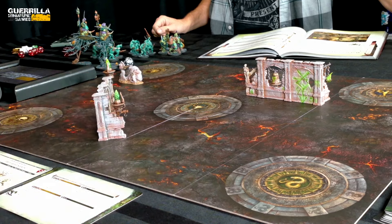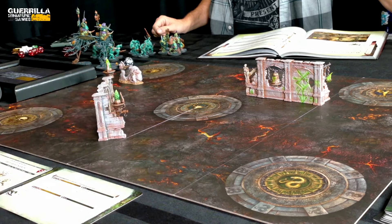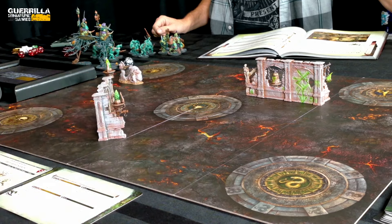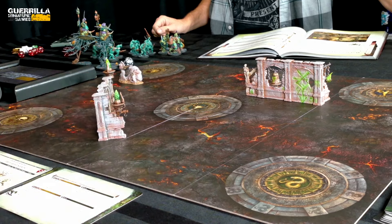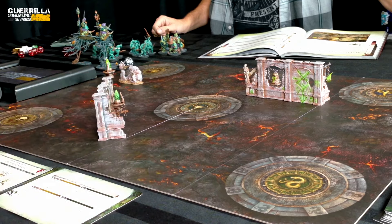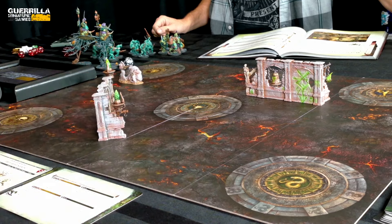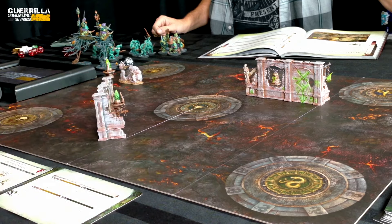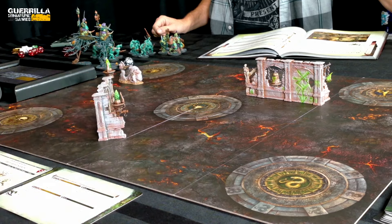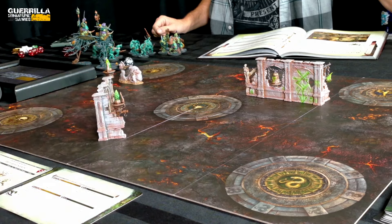Round 2, my turn. Hero phase: I attempt to cast Regrowth on the Kurnoth Hunters. It's a 5+ cast on 2D6 — I succeed and heal 6 wounds, fully restoring the unit. They grew back after being stabbed. Then I look at Virtuous Harmony but can't trigger it since no one is dead and I healed. Hero phase done.